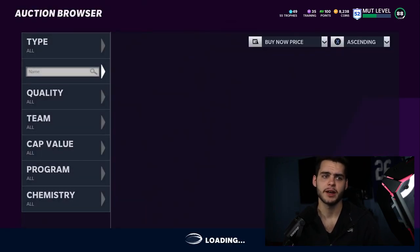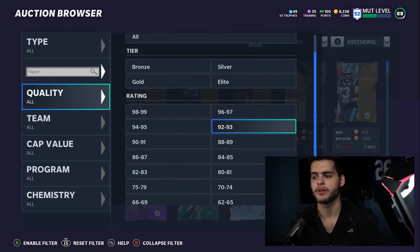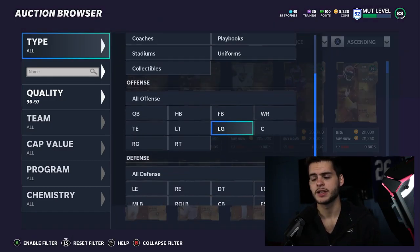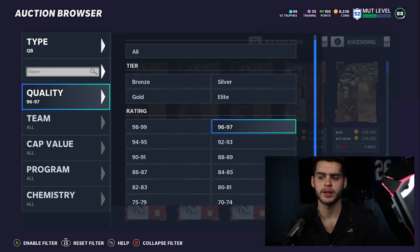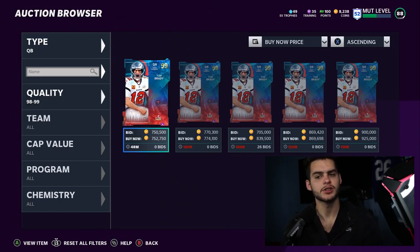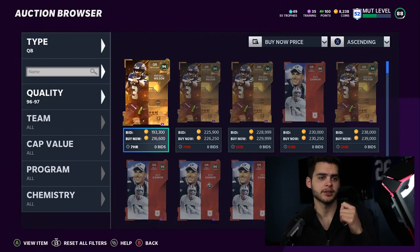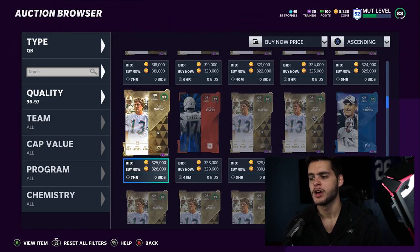Moving on down to the auction browser. We skip offensive line, punter, and kicker — those are pretty self-explanatory. Quarterback has kind of been an issue all year because it depends on your mindset: maybe you want a super mobile quarterback, or maybe you want a pocket passer. But Brady's too slow for some people, and you kind of want a guy that has some mobility. This has been the year of the mixed, west coast quarterbacks that can move a little bit and still make great throws.